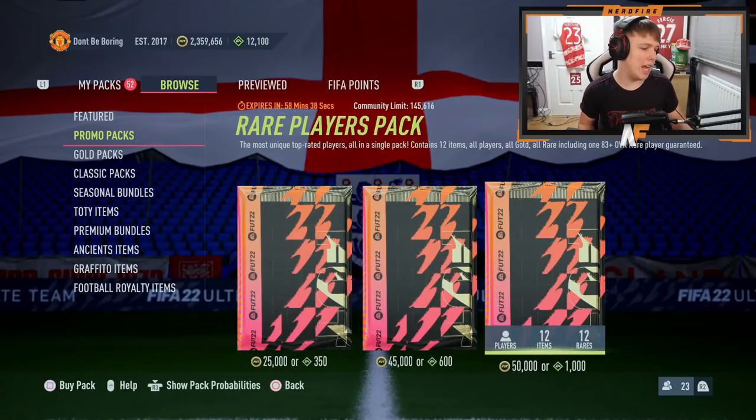Today we're back with a brand new video — a full Team of the Year pack opening. They've dropped the full TOTY in packs until next Friday, so we've got a long time for these cards to be available. We're opening 12,000 FIFA Points worth, including some Premier League and league upgrade packs. There's also an 83-plus times 25 pack. Tomorrow the Honorable Mentions drop alongside the Team of the Years, which should be great. If you've opened packs for the full TOTY, let me know in the comments what you got — let's get into it!